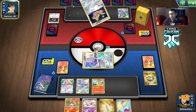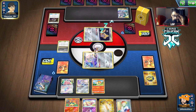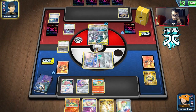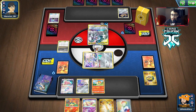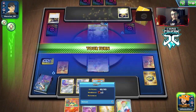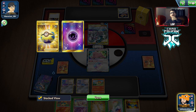If we can get turn 2 Typhlosion we can remove the two energy, and if they don't have a Dratini down this could be good. They might concede again like the last guy. They're going to Boss - Boss my Ditto, which is a little annoying. Now we have to retreat this thing, which is going to cost us. That feels bad.